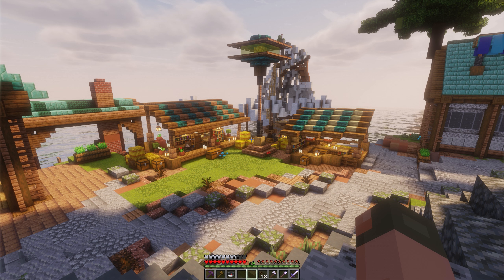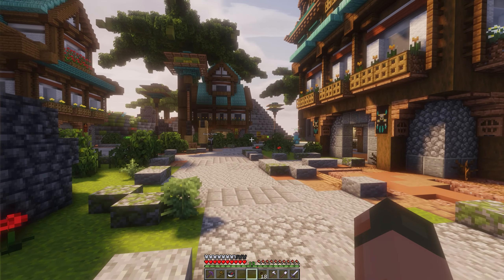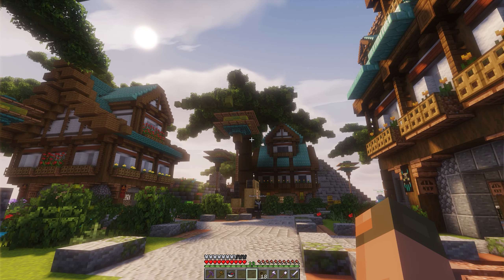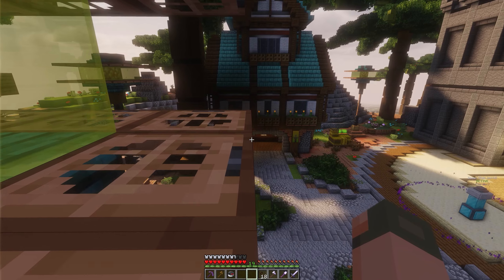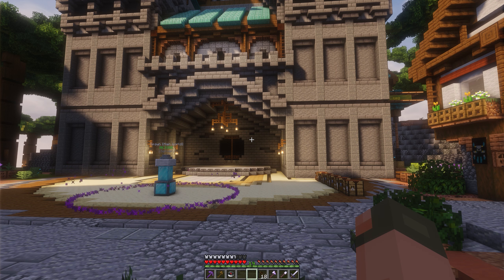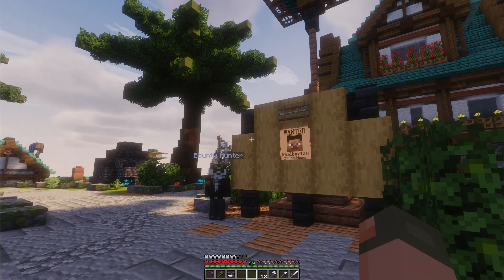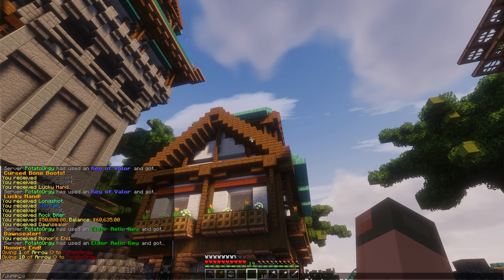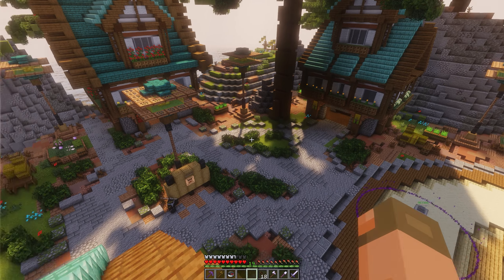The only notable permission difference between ranks is that at the Carpenter rank you get the slash jump command, because I know it's important for building but I didn't want people using it to spam away from being wanted. We put it on a 10-second cooldown. It's a fairly low rank on the server, and slash jump will take you wherever you need to go.